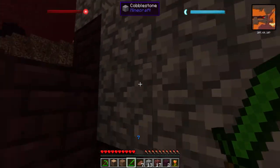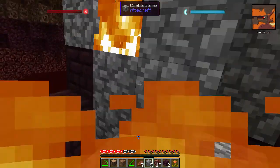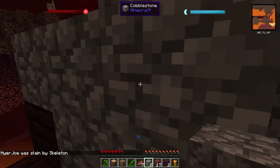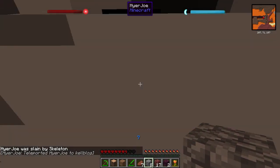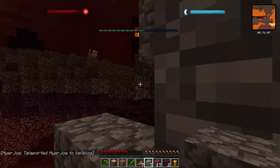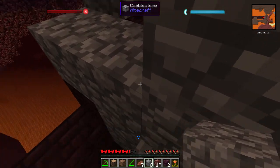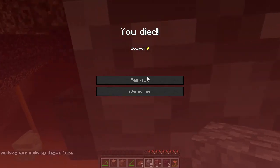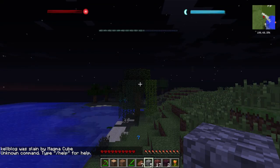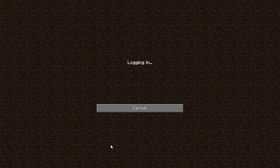Oh we got some pigmen over here — a baby pigman. Some ash block. Oh s***, oh my god dude — teleport to me real quick! I like how it lets you teleport between dimensions now. Oh yeah, that is really nice. If I die and get my stuff again I'm just gonna make some armor. Oh s***, a magma cube! F***, I'm dying again. What happened? Oh — connection lost!